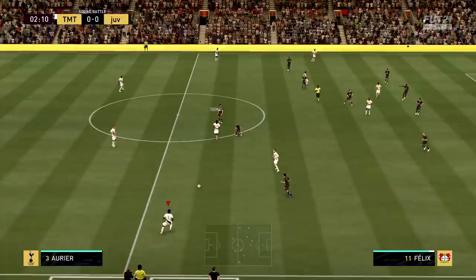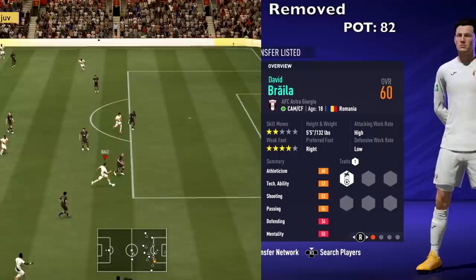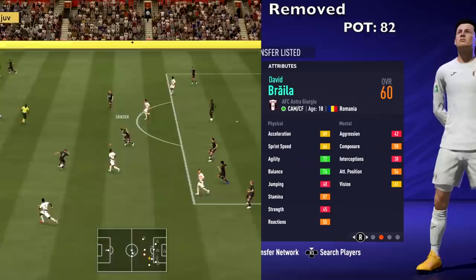Before we apply the latest squad update, let's look at the players that got removed. First up is David Braylor — I think he got added in the last squad update and now he's getting removed. He plays for Astra, 18 years old, with an overall of 60 and a potential of 82.